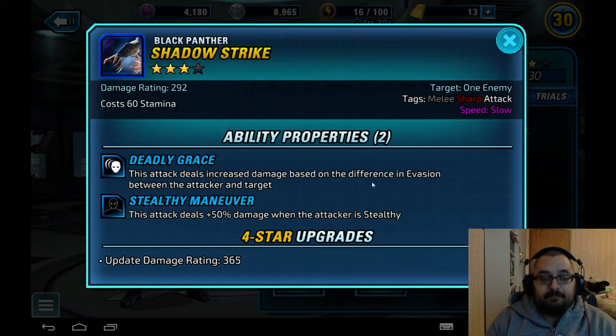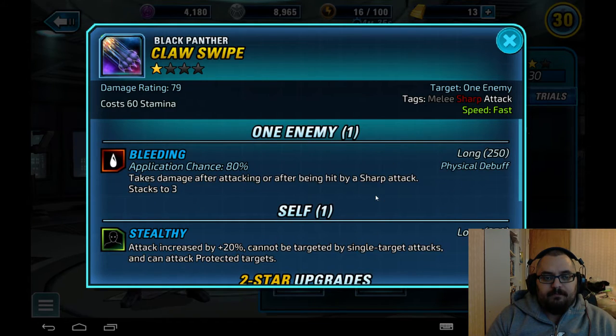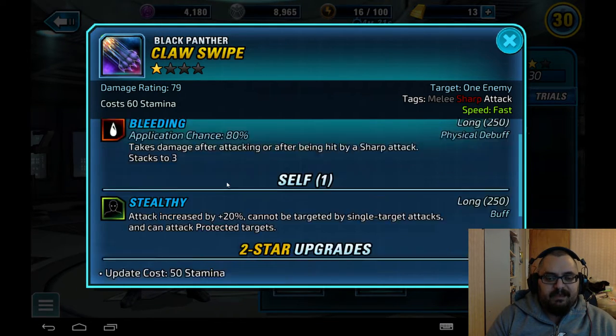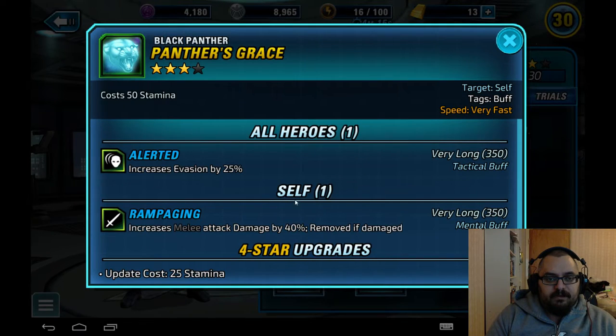Claw Swipe is an attack with a speed of fast and puts him back in stealthy again — since he needs a way to get back to stealthy if he becomes revealed. It also adds bleeding. Mostly I use this one just to get him back into stealthy. Panther's Grace gives Alerted to everybody in the team, increasing evasion by 25 percent — very nice.